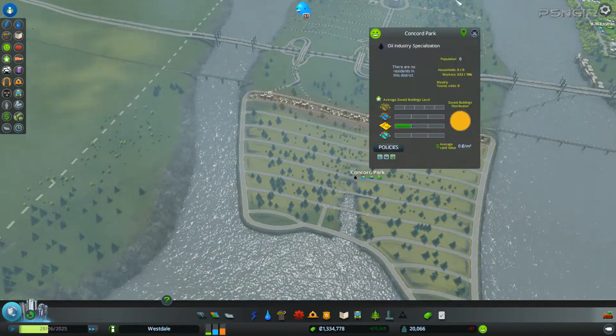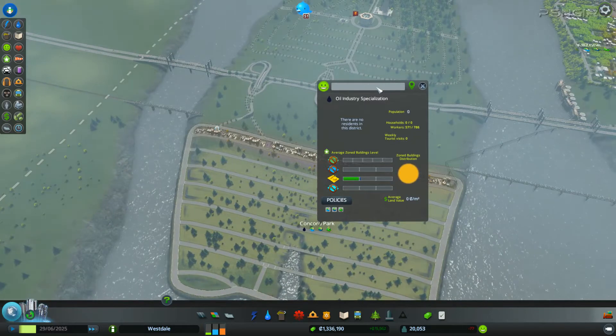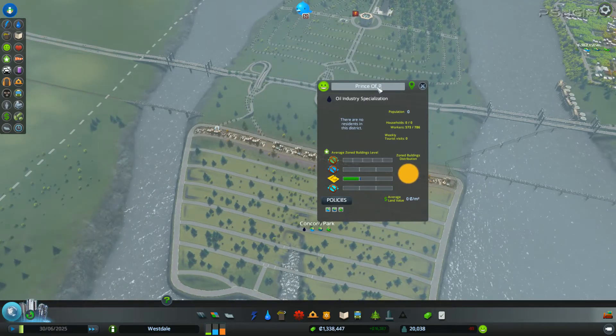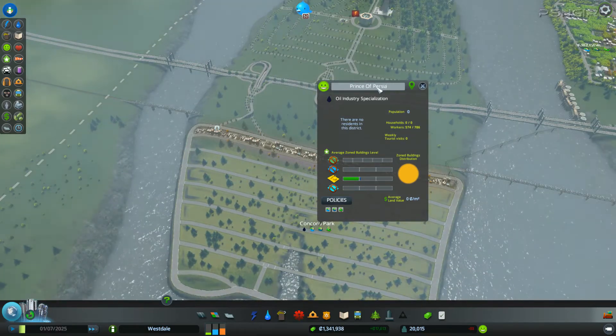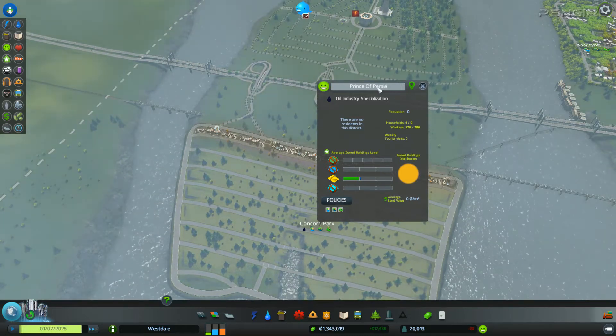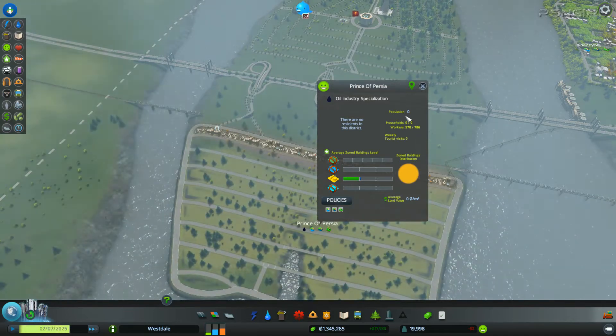Okay, this is not going to be Concord Park — this is going to be Prince of Persia. I don't think the full name fits, so we'll just do Prince of Persia. That's good enough for the oil area, and it's a game too so that's perfect.